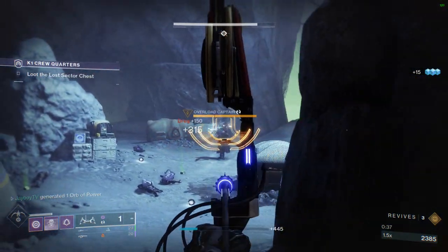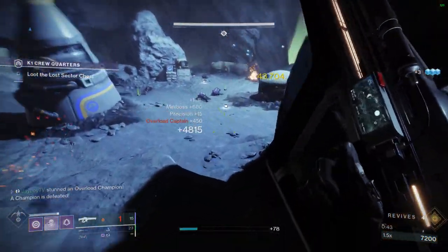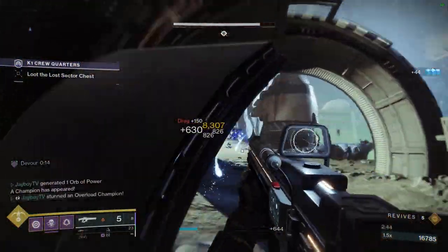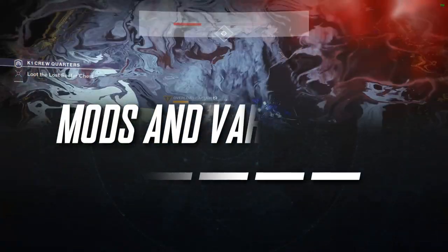It is very strong, and the catalyst grants Unrelenting on top of plus 30 stability and plus 20 draw speed. A crit with poison arrows also stuns Overload Champions — which is a double win, because Overload Captains are twitchy little ratfucks from the deepest part of Destiny's sandbox, and I hate them.